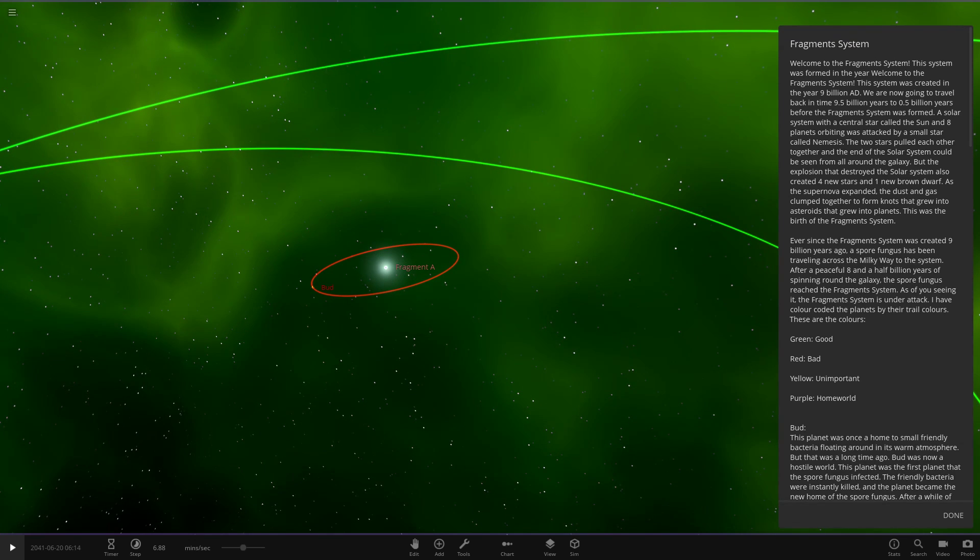This system was created in the year 9 billion AD. We're now going to travel back in time 9.5 billion years to 0.5 billion years before the Fragment System was formed. A solar system with a central star called the Sun and eight planets orbiting was attacked by a small star called Nemesis. The two stars pulled each other together and the end of the solar system could be seen from all around the galaxy. The explosion that destroyed the solar system also created four new stars and one new brown dwarf. This was the birth of the Fragment System.